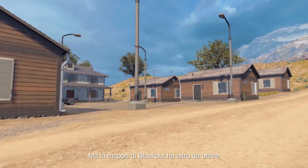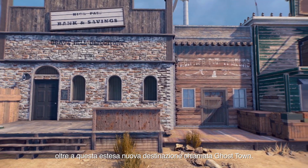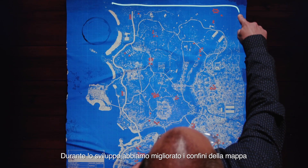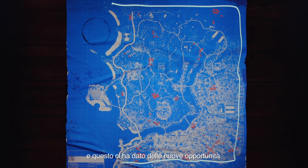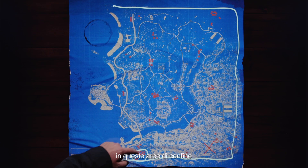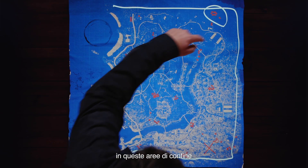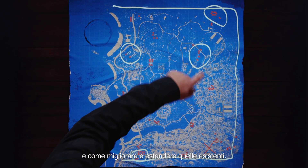The Blackout map has more in it than just this expansive new destination we call Ghost Town. Along the development we've actually been improving the map boundary, and this gave us some new opportunities. We started to look at all the support structures and saw an opportunity to add some new ones in key areas on the edges, as well as improve existing ones and do some extensions to others.